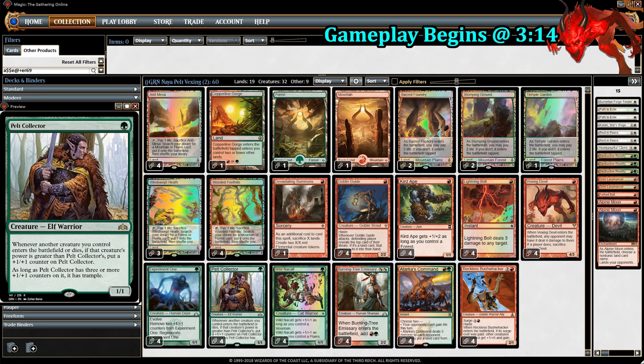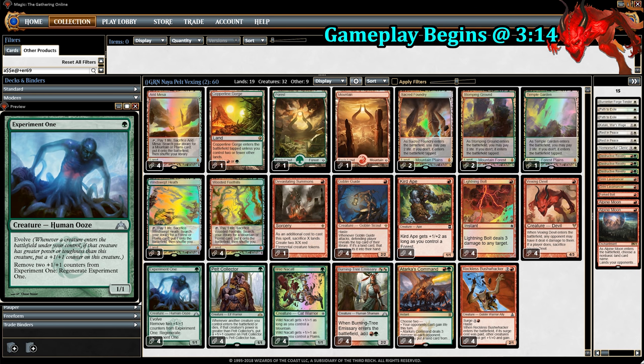Since the deck centers around Pelt Collector and Vexing Devil, we also have Experiment One for the same reason. Vexing Devil comes out and triggers the Evolve here — not as good as Pelt Collector, but it's still pretty good.